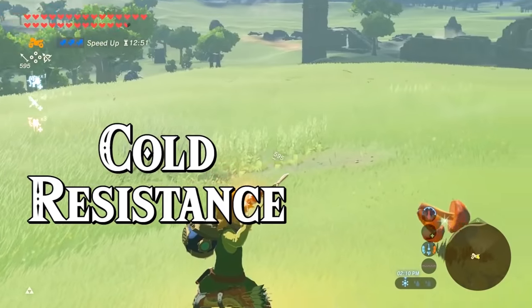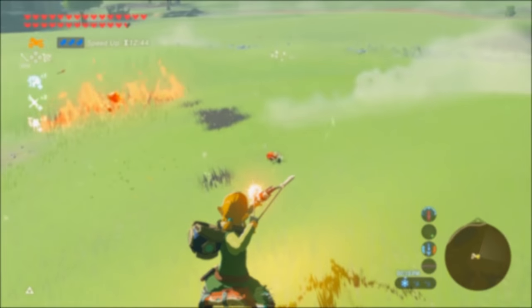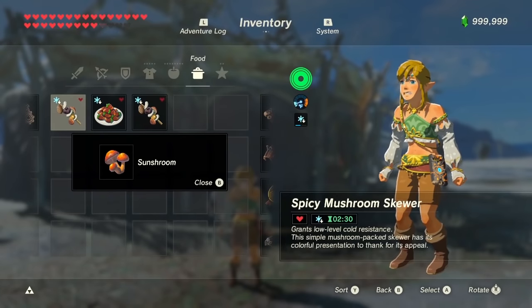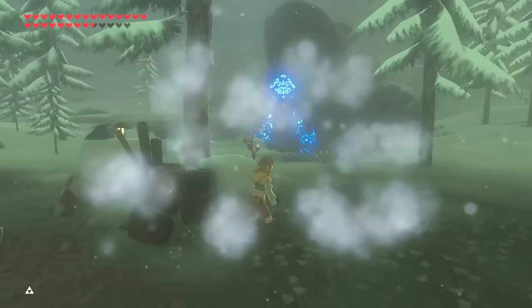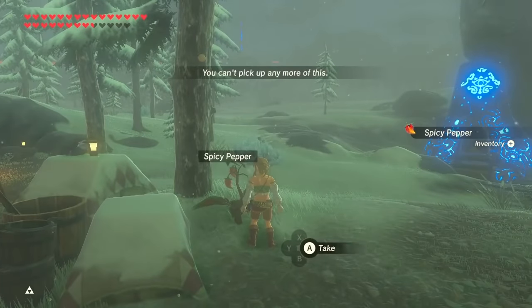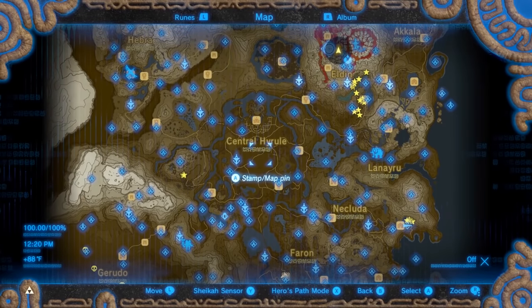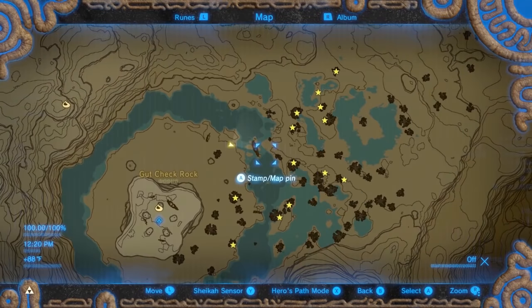For cold resistance, the best material to use is sunshrooms because they're easier to find than sizzlefin trout. The next best thing is spicy peppers. If spicy peppers equal 1 point and sunshrooms equal 2, you need a total of 6 points to get to level 2 cold resistance. Both materials give 2 and a half minutes for each one cooked, and you can add a dragon horn to make it 30 minutes. Spicy peppers can be found everywhere — Great Plateau, Satori, southeast of Lake Hylia, Lanayru Road East Gate, around Rito Village, and all over Gerudo Desert. Sunshrooms are best found at Gut Check Rock where you can find about 20.